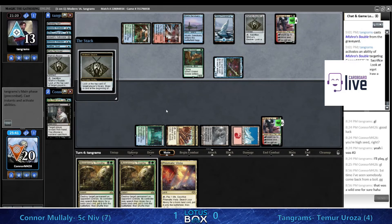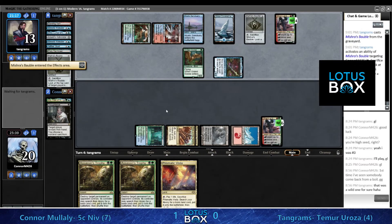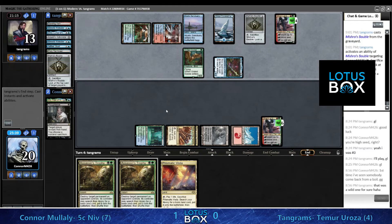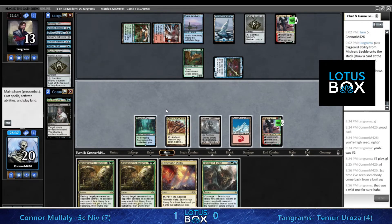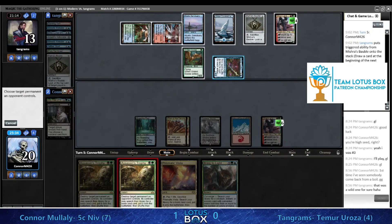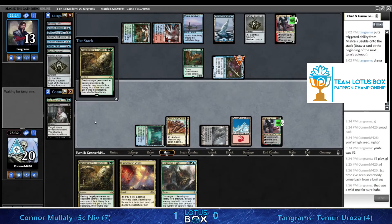I wouldn't be surprised to see double Assassin's Trophy this turn instead of running our spell under the Deprive - can't afford to do that, doesn't make sense. So here we go, Trophy that. The question is about the Bring to Light - do you counter this? The Emry is really powerful in this spot - it's your threat, it's your game plan. It's what's allowing you to have a Deprive lock here because you're drawing the extra card each turn.